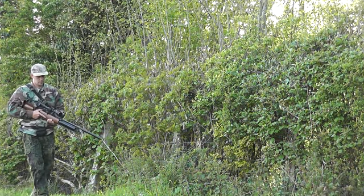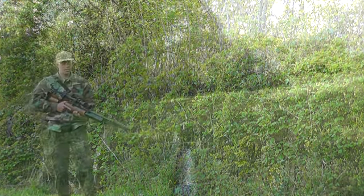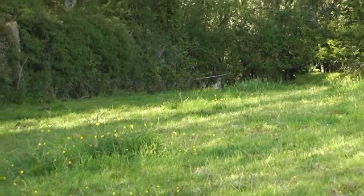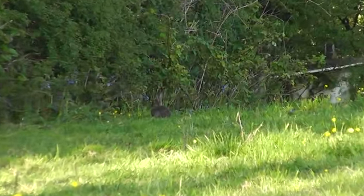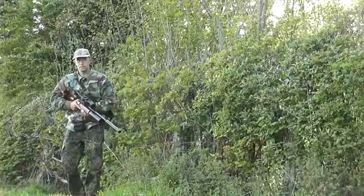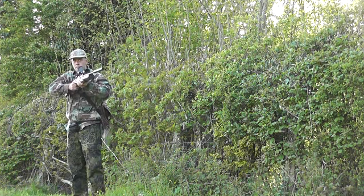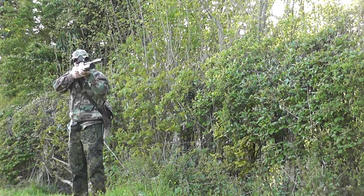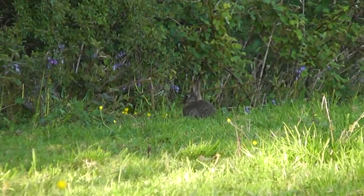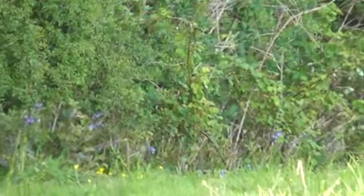Now this next scene is where I realise there's something wrong with the rifle. I'm slowly making my way up this hedge line — I've spotted a rabbit sat out in the corner of this field, about 30 yards away, oblivious to my presence. I decide to take him with a freehand standing shot. I shoulder the rifle, place the crosshairs on the rabbit's head, pull the trigger, and the pellet seems to go straight over the top of him and hit a branch in the background, resulting in a miss.